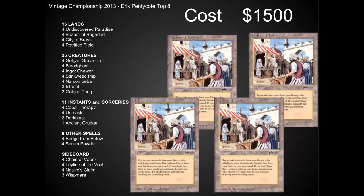For a Vintage deck, this is actually a pretty inexpensive deck. The entire cost of the deck is about $1,500, and that includes four Bazaars of Baghdad, which are about $1,200 of that cost. You can find beat Bazaars often for as low as $2.50 or so, so you can really put this deck together for a lot less than your average Legacy or even Modern deck.